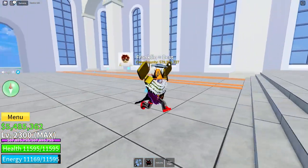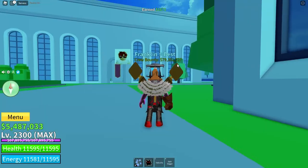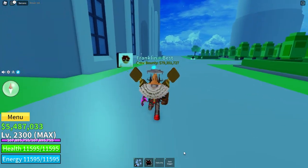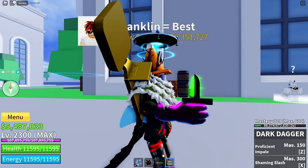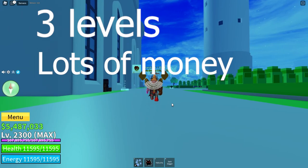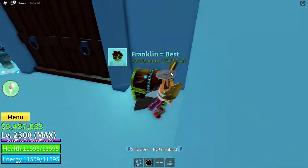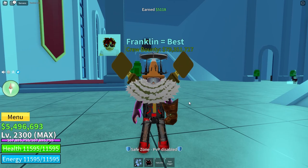When you kill Rip Indra, you have a basically 100% chance of getting the Valkyrie helmet, which is a pretty good hat. And there's a roughly two to five percent chance of getting Dark Dagger. Rip Indra also gives three levels when killed and a lot of money — I don't exactly know how much, but it's like several hundred thousand or something like that — and also 1,500 fragments. So it's pretty useful to kill for almost everyone.